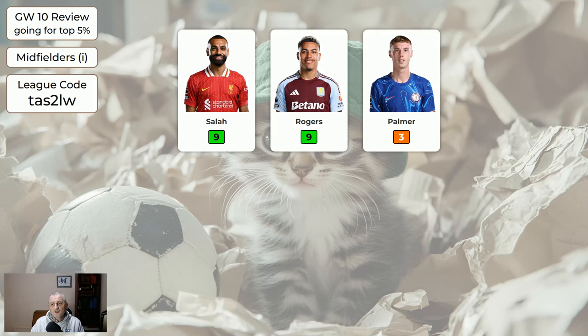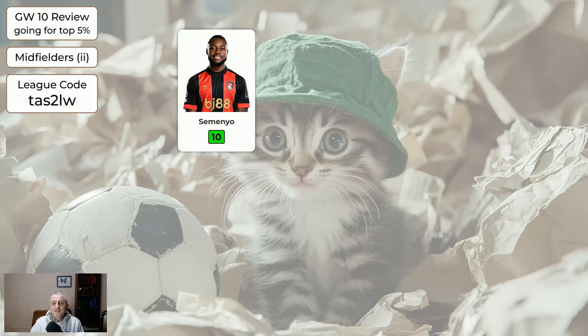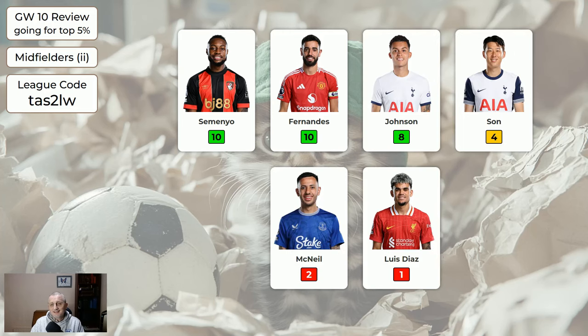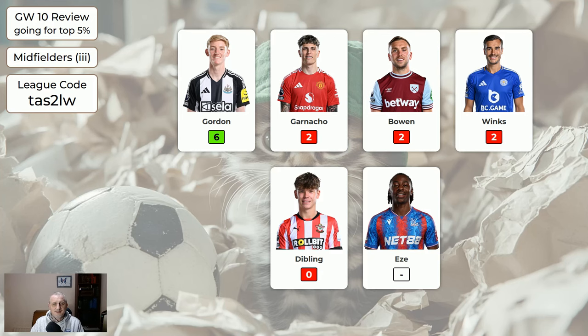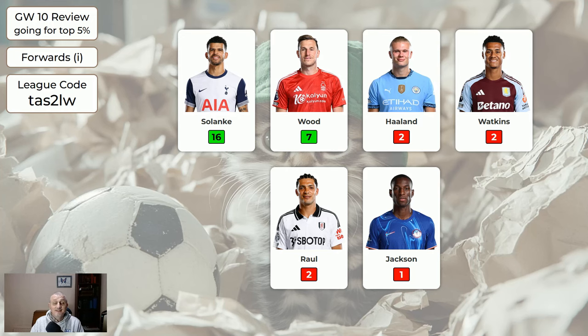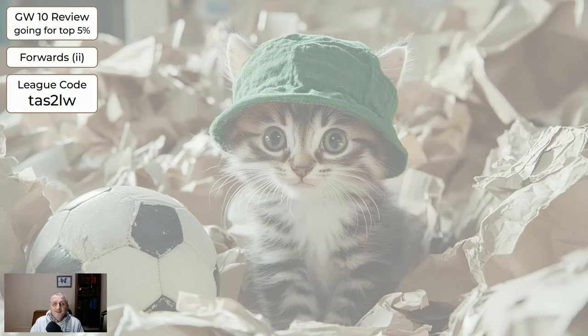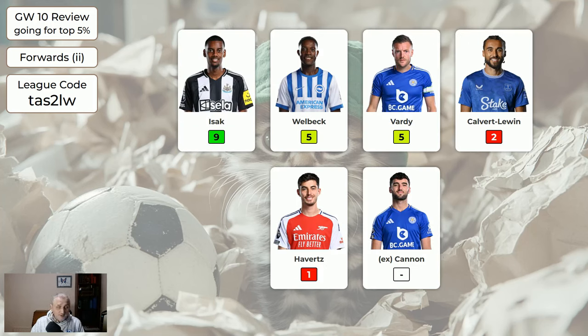For the midfielders: Salah 9, Rodgers 9 — that's all for the important midfielders. Next set: Semenyo 10, Fernandes 10, Johnson 8, Son 4. Finally Gordon 6, and that's all for the midfielders. For the forwards we had Solanke 16, Wood 7. Haaland still failed to score — I think he's got one goal in the last five league games. Isaac 9, Welbeck 5, Vardy 5. Vardy seems to be involved in more than half the goals for Leicester, so he's quite good. Leicester might be the only Premier League team that have scored in every single game.